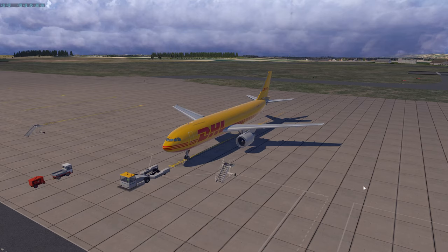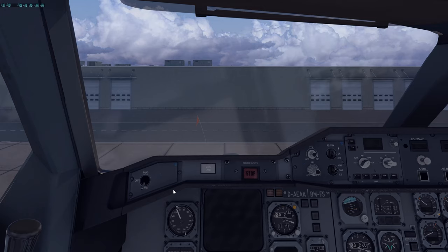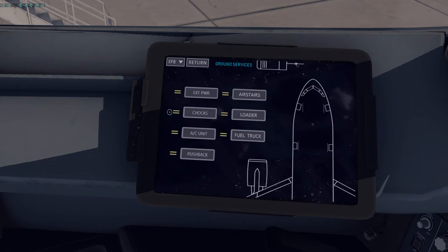Most people never do an exterior inspection, but for this airplane I'm going the extra mile. We'll do the initial safety exterior inspection, normally done right before entering the aircraft. There are four things to check: nose wheel chocks, external power, landing gear doors, and the APU exhaust area.